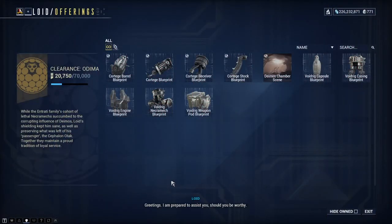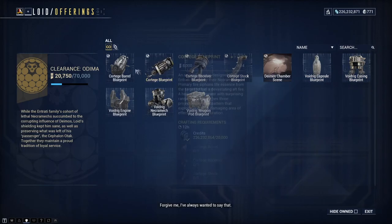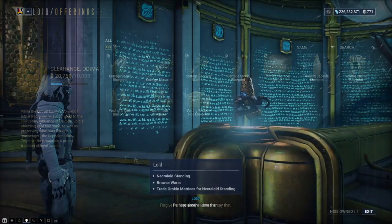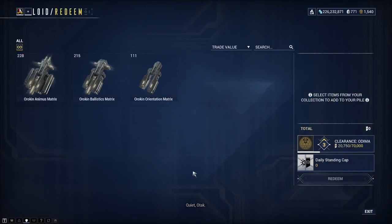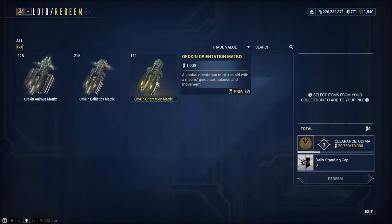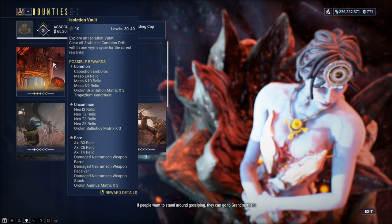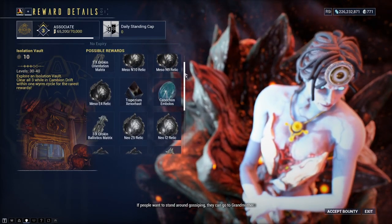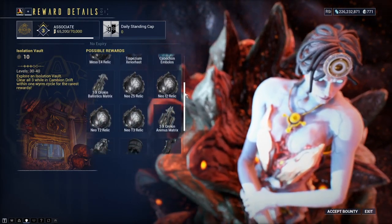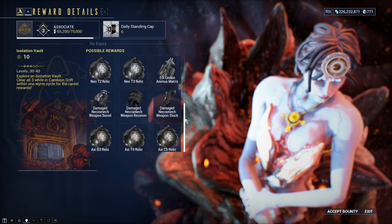The second option is Browse Wares, where you can purchase and spend your Necroloid standing on necromechs and their weapons. The third option is to trade Orokin Matrices for Necroloid standing. These Orokin Matrices are earned by completing isolation vault bounties for Mother or by killing enemy necromechs. I will leave a link in the video description to help guide you through those isolation vaults.